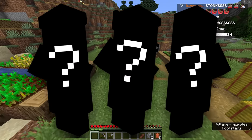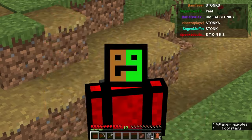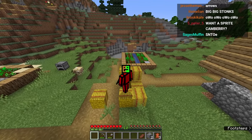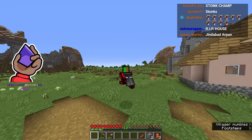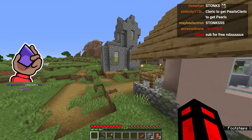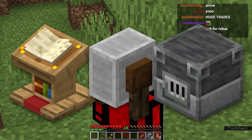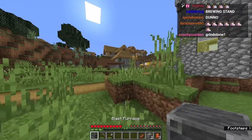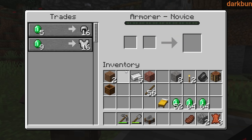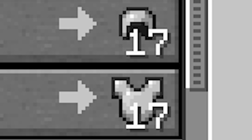Now I have three different types of villagers I want to trade with: the librarian, an armorsmith, and a weaponsmith. Those types of villagers would give us really nice items like diamond armor. We need to acquire a lectern, a grindstone, and a blast furnace to hire certain villagers. I actually have a blast furnace right now. Oh my God — 16-stack iron chest plate! Very nice, thank you villager. If my chest plate ever breaks, no worries, I have like 15 other ones.